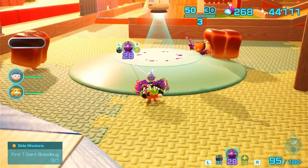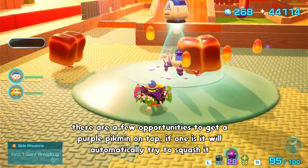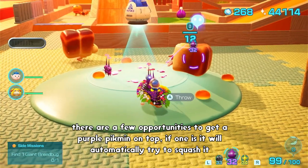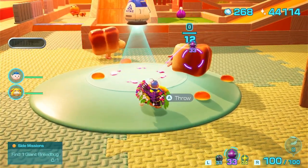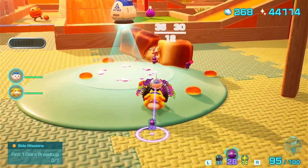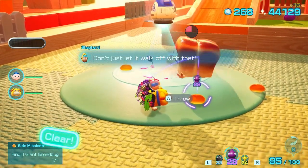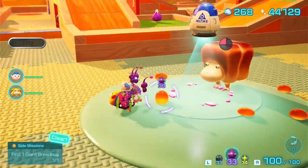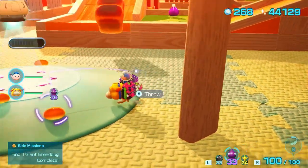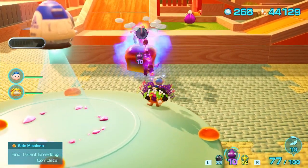I think we can only do damage to it if we do it like this, unless we can get above it somehow. That dropped a whole bunch of nectar for us as well. It's going to try and steal it — I'm going to hurt you with your friend. Take that. We got Giant Bread Bugs — we don't even need the second one, but might as well. Got it.